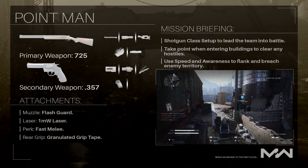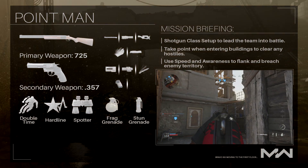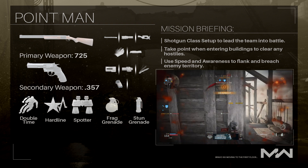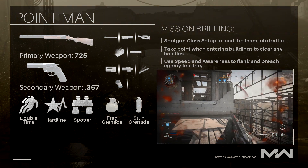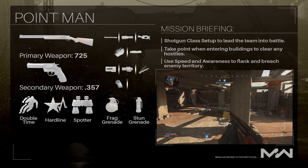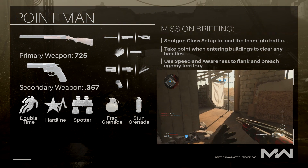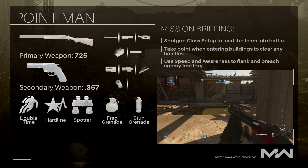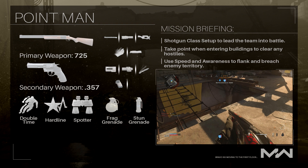Now we've talked about the weaponry, it's time to move on to some perks and equipment. For our first perk, we're going to be going with Double Time. This allows you to double the duration of your Tactical Sprint — essentially the super sprint you see in-game — and also increases your crouch movement speed by 30%. Obviously, being the Point Man, we want to be the first into battle leading the team behind us, so Double Time is the perfect perk for this.